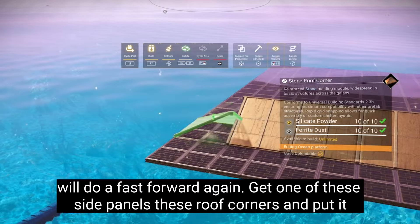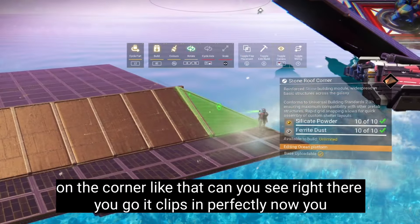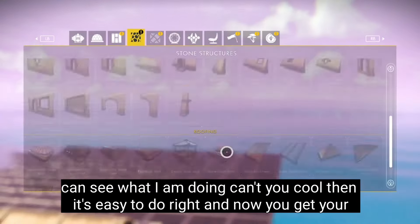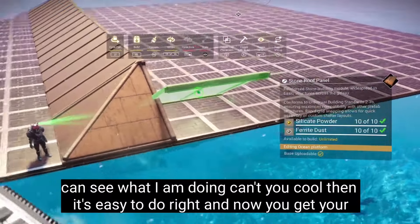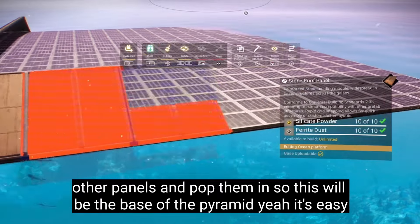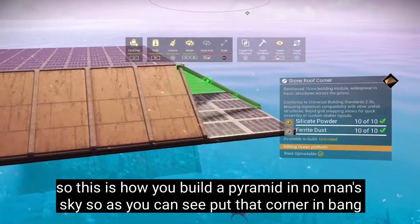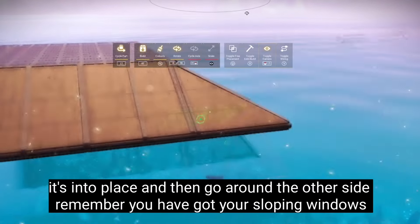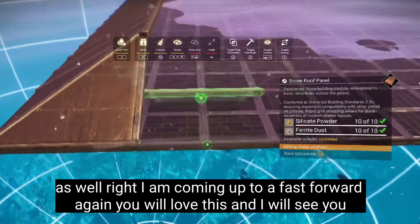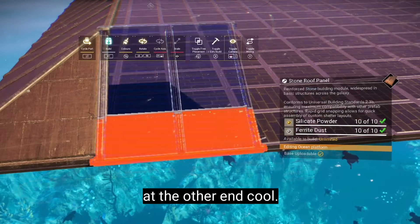I'm going to quickly show you the tutorial of how to get all the way around the outside of this base, and then I'll do a fast forward again. Get one of these side panels — these roof corners — and put it on the corner like that. It clips in perfectly. Now you can see what I'm doing. It's easy to do. Get your other panels and pop them in, so this will be the base of the pyramid. This is how you build a pyramid in No Man's Sky. Put that corner in — bang — fits into place, then go around the other side. You remember you've got your sloping windows as well. I'm coming up to a fast forward again — I'll see you at the other end.